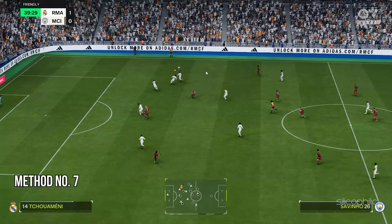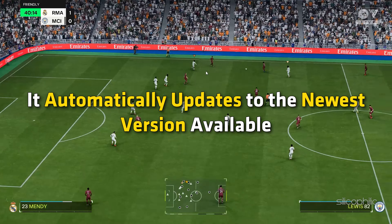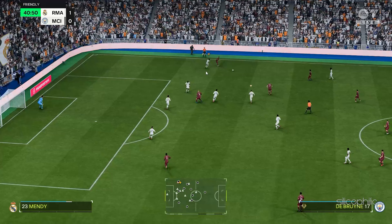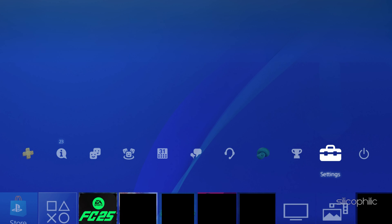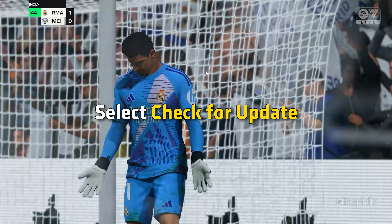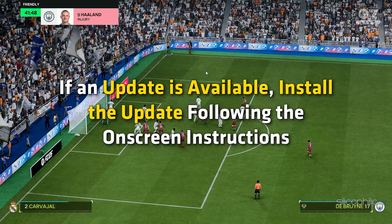Method 7: Update the game. When you start a game or app, it automatically updates to the newest version available. But you can also check for game updates manually. Highlight the FC 25 thumbnail on your home screen and press the options button. Select Check for Update, and if an update is available, install it following the on-screen instructions.